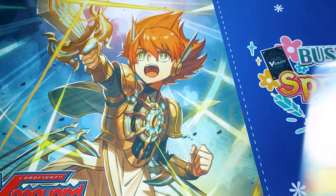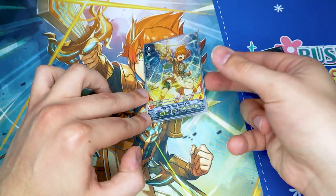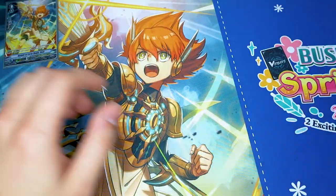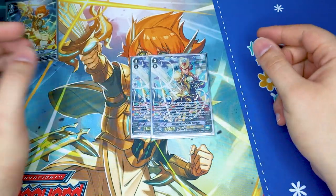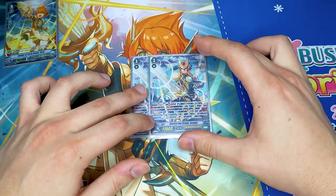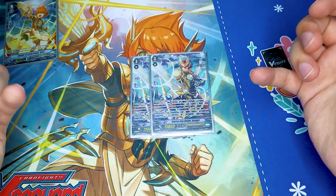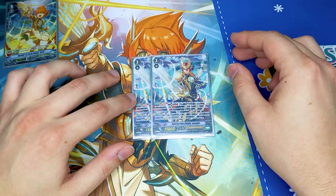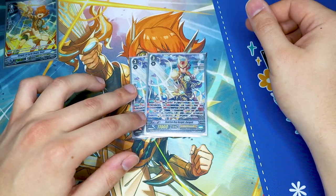Jumping right into the deck profile, starting off with our starter which is Koel, who's also featured here on the mat. Koel is your V-series starter — they all do the same thing, drawing a card and getting you a quick shield. We're doing Koel because it's SP and it's also the Gurgit starter. Two copies of Sunrise Rain Night Gurgit, the one from the G era. It has that defensive skill for GB2: Counter Blast one, Soul Blast one, top four, choose a card, it goes to the Guardian Circle. It also has a stride skill — when you stride you can top four, call something, and the called unit gets 2k. But we're running it because of the errata from Campbell to get two extra markers right when you ride into Gurgit.